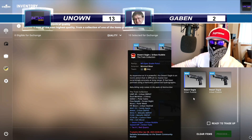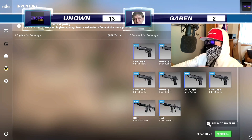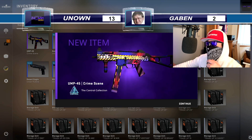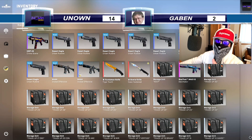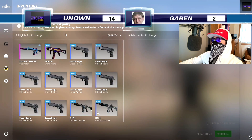Let's see if we can make this 14 and 2. We've been getting Gaben so let's get it — Berries and Cherries, come on. Three, two, one... we get a Crime Scene, which is profit anyway. So that's up to 14 to 2. We've got one more chance — I would really like a Berries and Cherries.